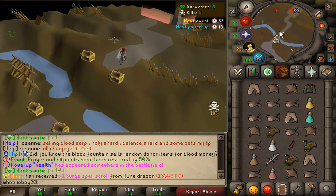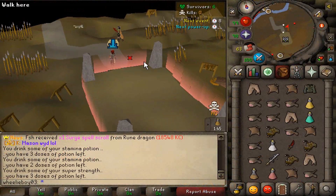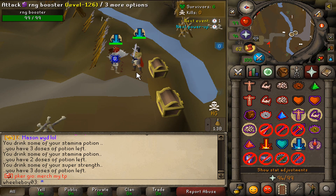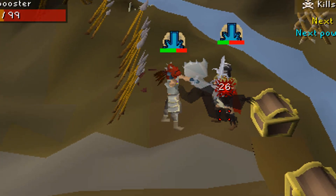They're fighting, so I'm just gonna sit over here and wait to be the last one. I mean, I have plenty of stuff. I guess I'll fight this guy. He hits a 44 right away, then I can restore it and then super defense — his BGS spec did nothing.